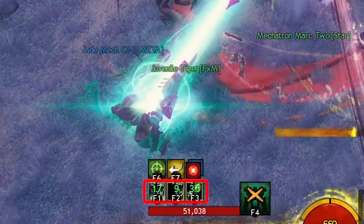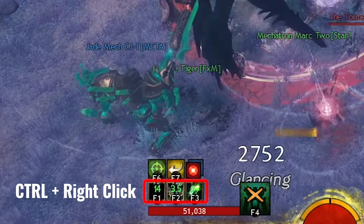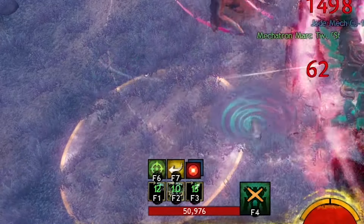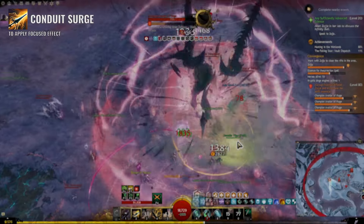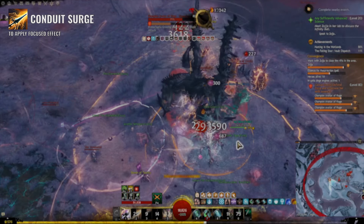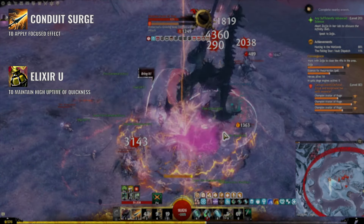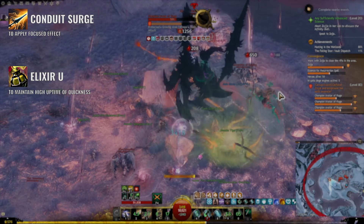Start by setting your mech to automatically use its own skills by pressing Ctrl-Right-Click on the F1, F2, and F3 skills. For your spear, open with skill 2 to apply the Focused effect on your target and then cycle through all of your spear skills. Use Elixir U just before engaging and whenever it's off cooldown to maintain high quickness uptime and maximize your damage.